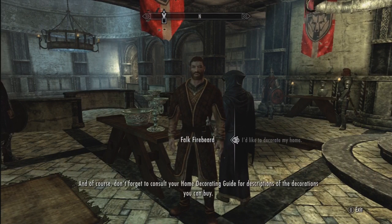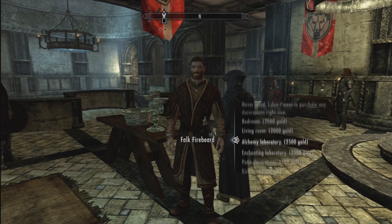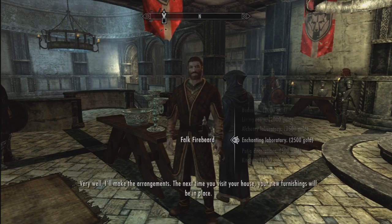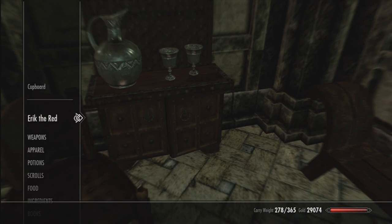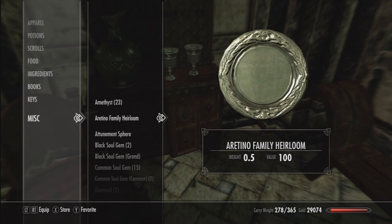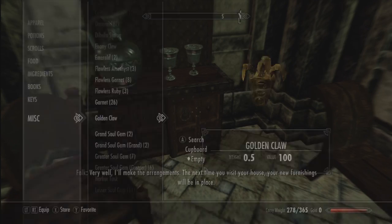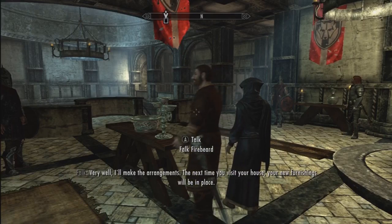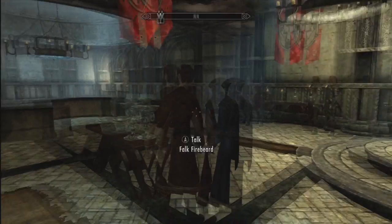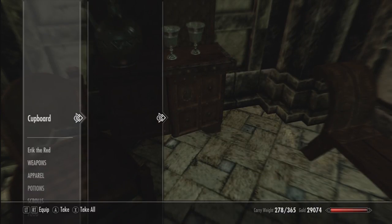Now if you want to decorate your house, you can do the exact same thing. Talk to the steward — 'What would you like to purchase? I'd like to decorate my house.' Buy whichever thing you wish. For example, I chose the Enchanting Laboratory. Go over to your cupboard, hit B two times really fast, go down to your gold, and store all your gold. The furnishings will be put in place and you get your gold back.